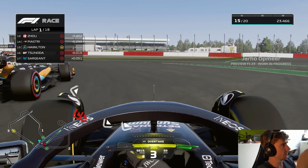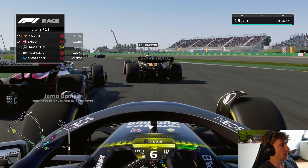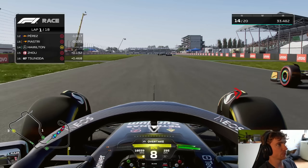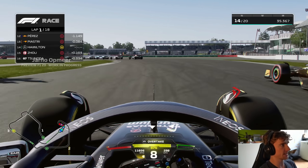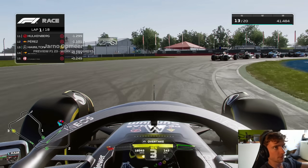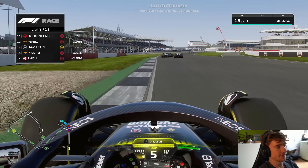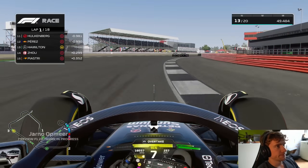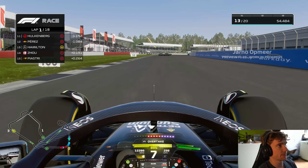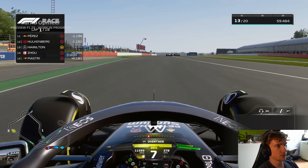I'm going around the outside of Piastri here — a bit wide through there. Yes, we're going side by side. He slowed down a lot there but we go around the outside. Piastri down, up to P13. The AI uses a lot of ERS in the opening lap but it's not like they're super OP on the straights.